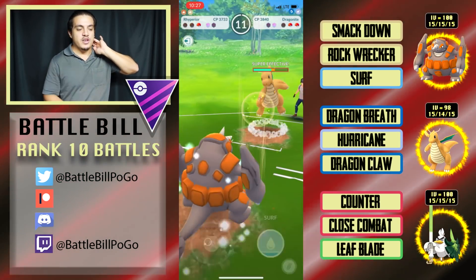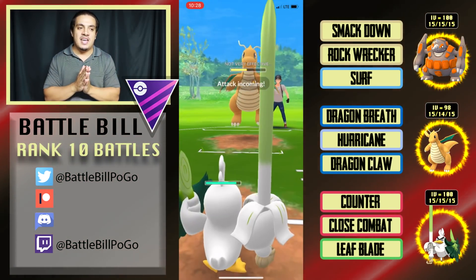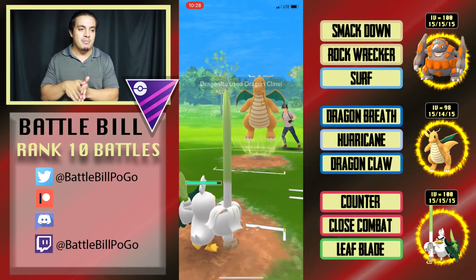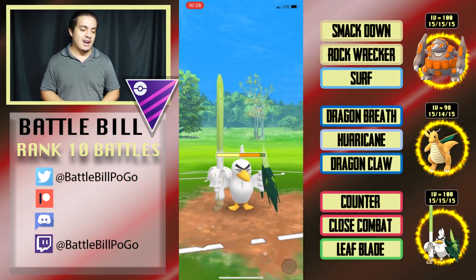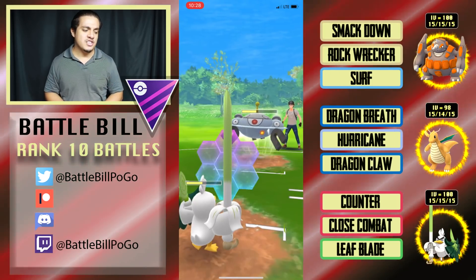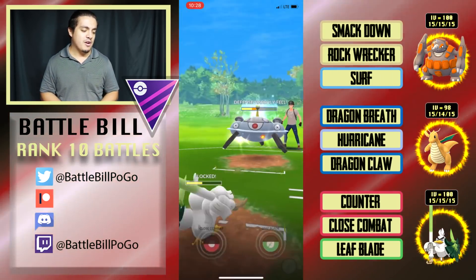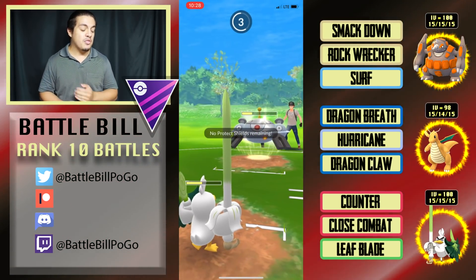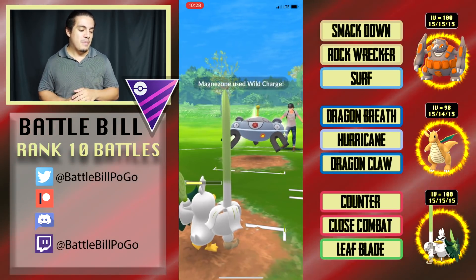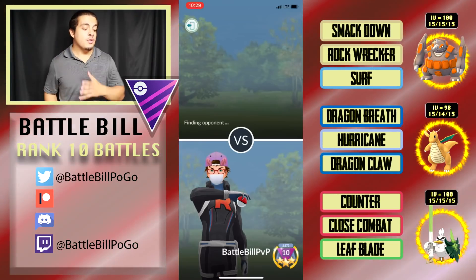In the first match I threw a Surf at the Dragonite — I was fully expecting their Magnezone to come in. Just as they swapped in I noticed the Dragon/Flying type. If I had thrown Rock Wrecker instead, I had a very high chance of winning because I didn't shield and I'm pretty confident Rock Wrecker one-shots Dragonite. Unfortunately Magnezone threw back-to-back Wild Charges and the second one took out my Sirfetch'd, so we lost the first match.